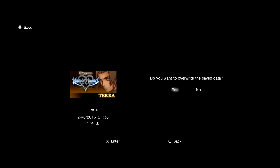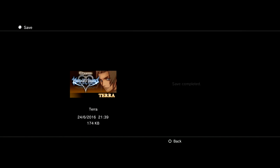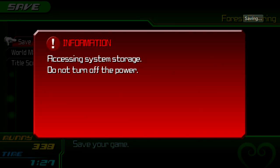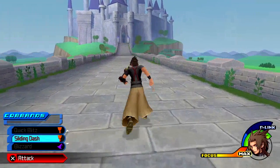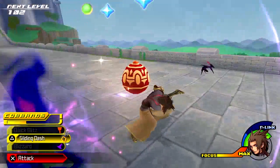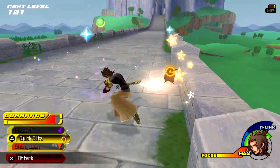Not a lot of stuff is exclusive in this game — not a lot of commands. There are a few things though. I think we spent enough time here, let's get moving. For the D-link, you can't use it unless your meter is full — that's the blue meter above your health.